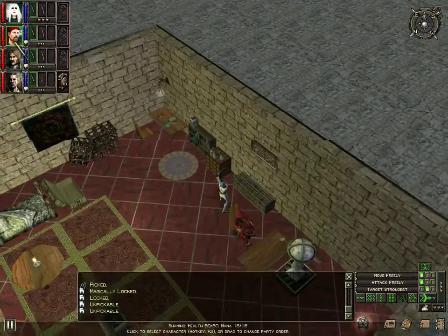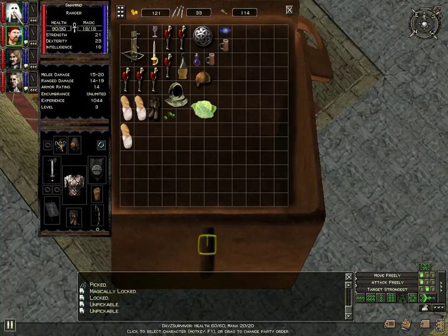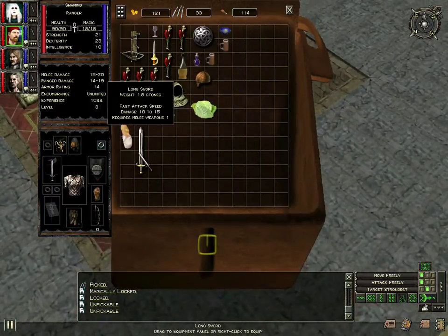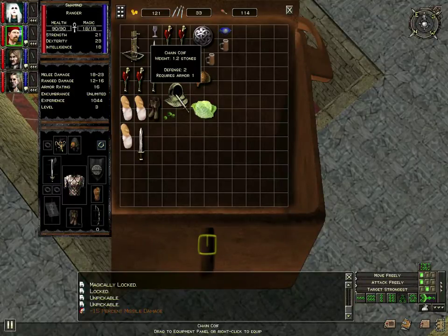By the way, this guy has a short sword - fast attack 7 to 12. This one's fast attack 10 to 15, this long sword. I don't know if I can use it, but yeah, I sure can. There, it's done.